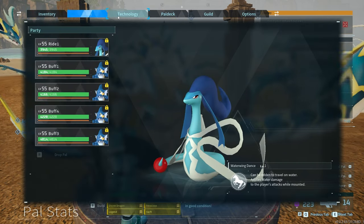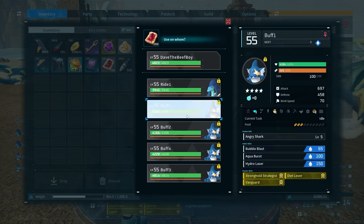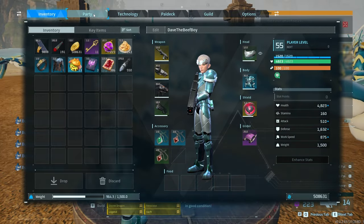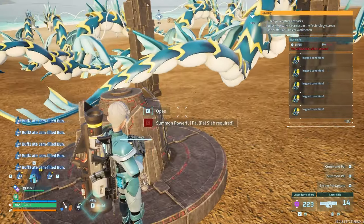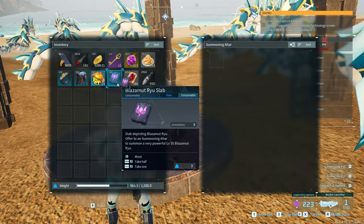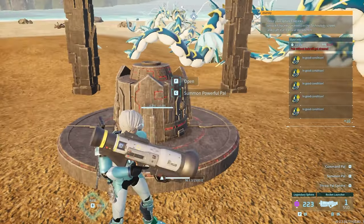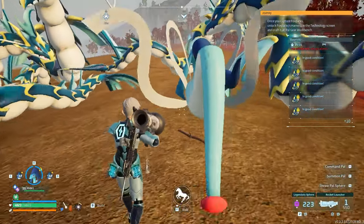Let's go ahead and eat the pasta, eat the burger. Let's feed our gobfins, even though I technically don't really need to. We have both attack pendants, and we'll be riding an Azerobe to apply water damage to our attacks. Alright, let's put the slab in, summon it, we'll have to get on top of our Azerobe right away.